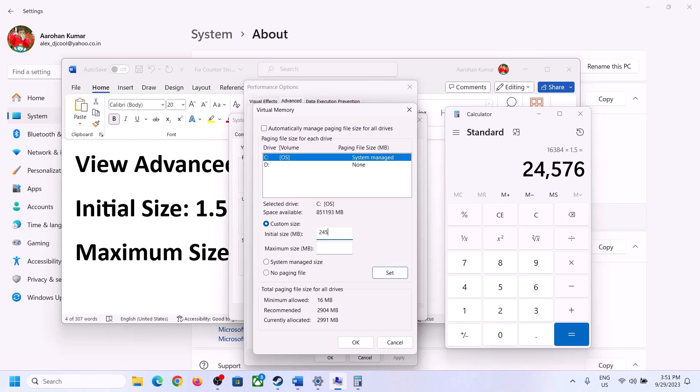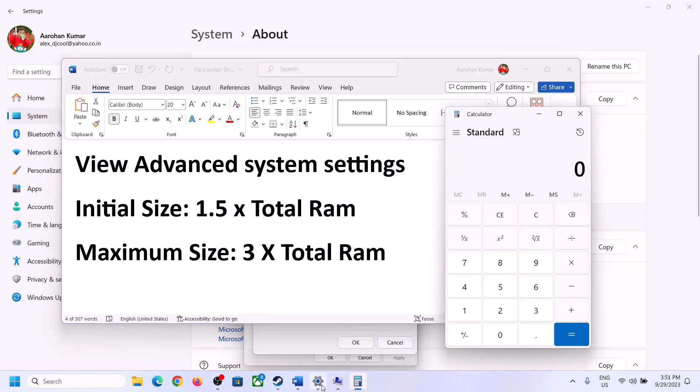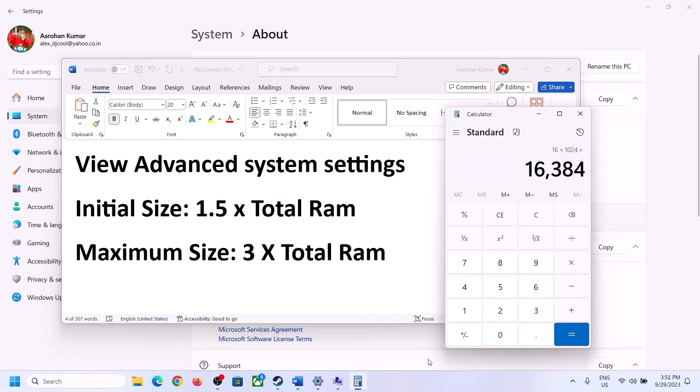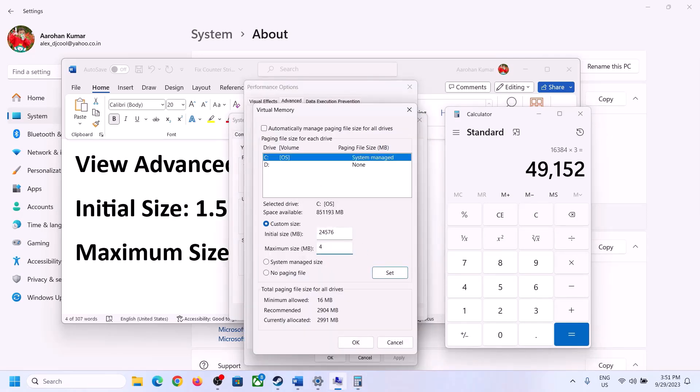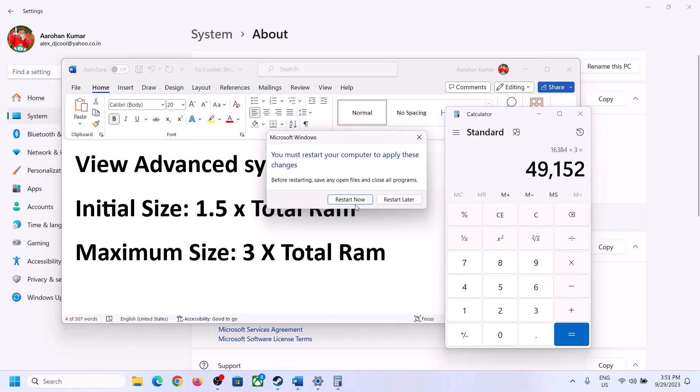For Maximum Size, use 3 times your total RAM in megabytes. With 16 GB RAM: 16 × 1024 = 16,384 MB, then 16,384 × 3 = 49,152 MB. So Maximum Size is 49,152. Click Set, then click OK, Apply, and OK. Restart your computer — make sure you restart after this change.